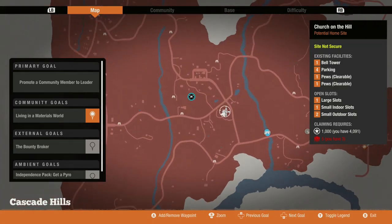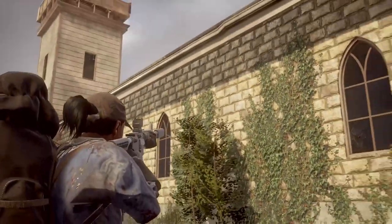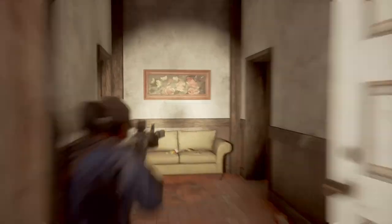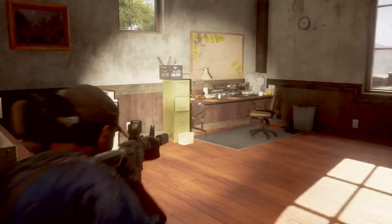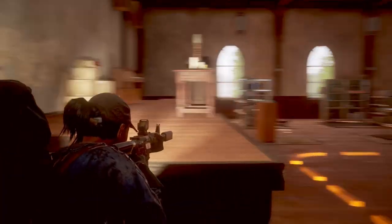Moving on, we have the Church on the Hill. If you want to move here it's going to cost 1,000 influence and require five people. What's really cool about this home base is it has a built-in bell tower that gives you two active guards and a minus-two zombie threat level at the cost of one ammo resource per day. You can also use the bell tower to draw in zombies, giving you a minus-seven zombie threat level for 31 minutes.